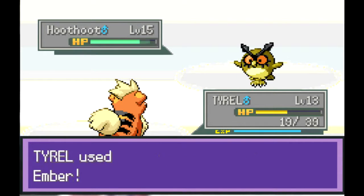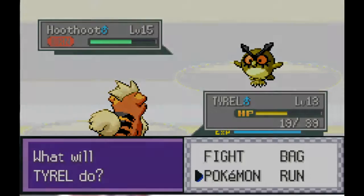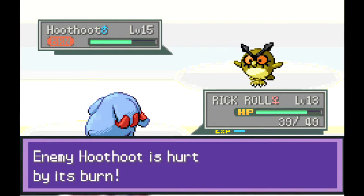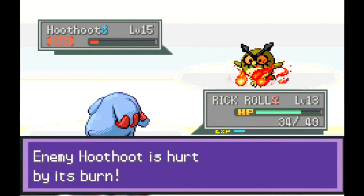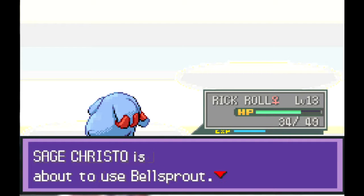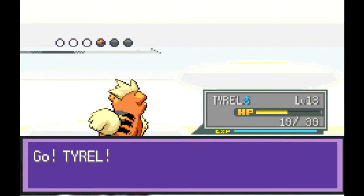He used a Super Potion - did not see that coming. Come on, burn! Okay, here's what we're gonna do - we'll switch out and save Tyrell for Bellsprout. Poke can't do anything because Hoodoo is a Normal type. I mean Poke could have used Curse, but losing half my HP is not really one of my best ideas. Then when he goes back to Bellsprout we'll finish it with Tyrell.